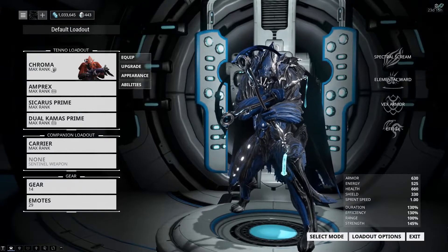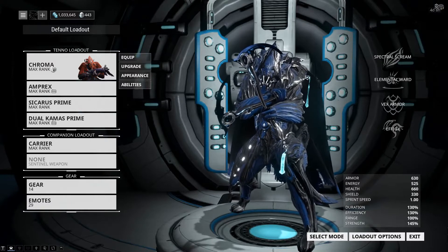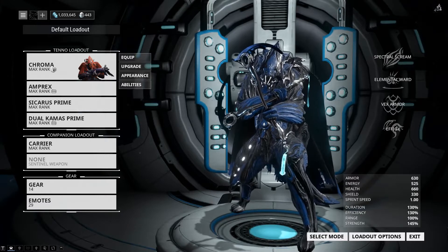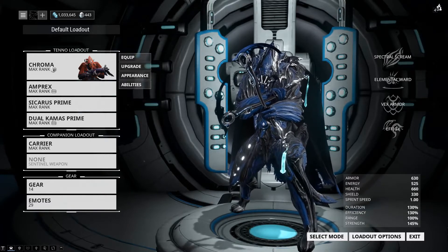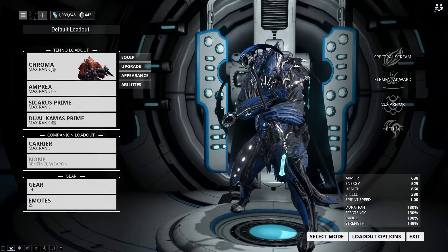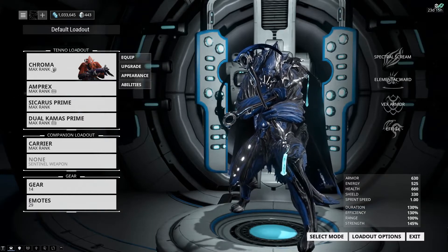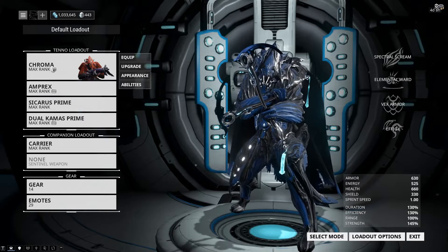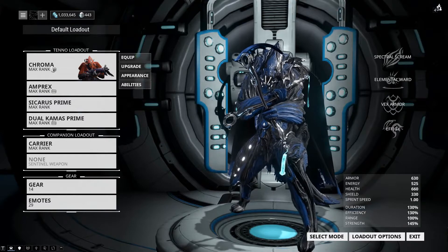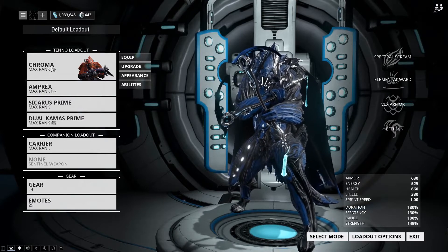I'll make two points before we get into the build. One, I have no corrupted mods yet — I haven't done much farming for them at all, and I know I need to get on that. But I have done sorties with this build, and I have done a ton of Eidolon hunts with it, and it's very successful with those. You do need a support frame with you, especially on an Eidolon kill if you feel like standing in a bunch of bad stuff to get Vex Armor up and rolling. So there is that little caveat.